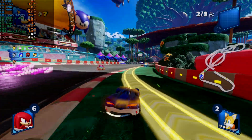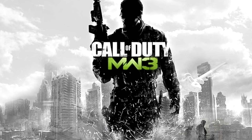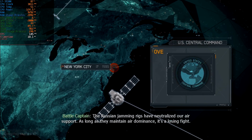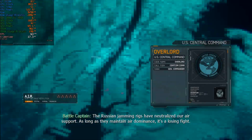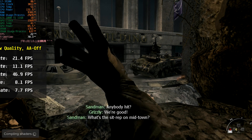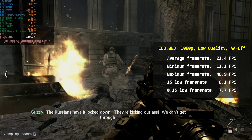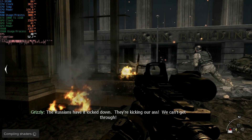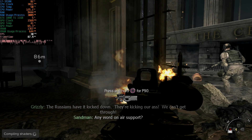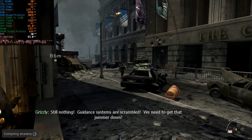Of course I couldn't skip one of the most popular titles on PlayStation 3 — Call of Duty: Modern Warfare 3, a game that serves as a thrilling conclusion to the Modern Warfare trilogy. But even with all 12 threads enabled in the emulator, the processor averaged only 21.4 FPS, with a minimum of 11.1 and a maximum of 46.9 FPS. The game wasn't even close to being playable, let alone enjoyable — it stuttered even on the loading screen. Maybe it's my fault configuring the emulator, or something else, but long story short, it was bad.